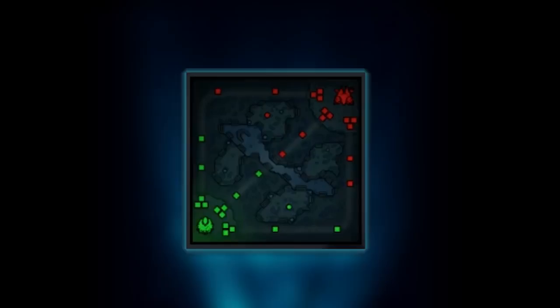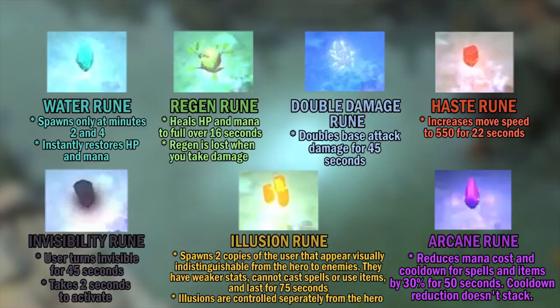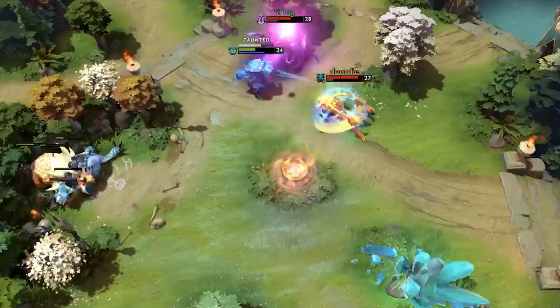Other important features of the map include the two power rune spots at these locations. Every two minutes, a random power rune spawns here, giving a unique effect to the hero that takes it. You can mouse over runes in-game to see what they do. These are the bounty rune spots. Every three minutes, a bounty rune spawns here that gives gold and experience to you and your team. At the start of the game, one of these bounty runes spawns at each power rune and bounty rune spot. Be ready to have small fights over these runes, but don't die just to secure them.